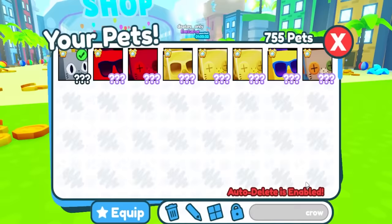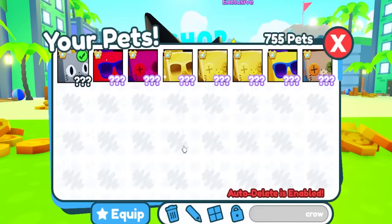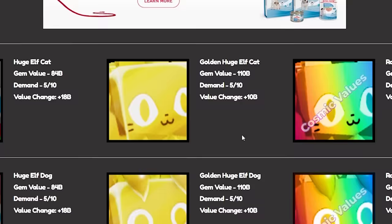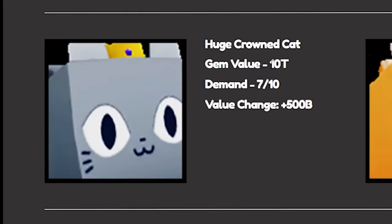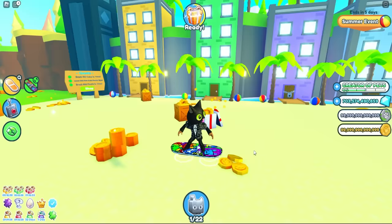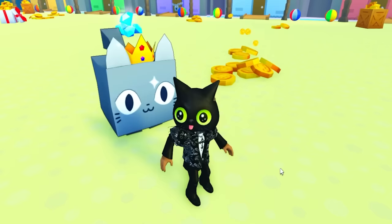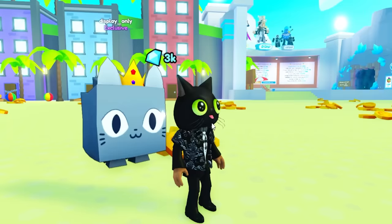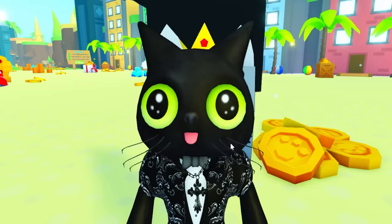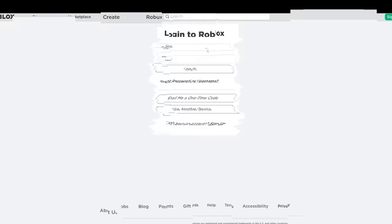If you guys come across this little cat with this head, you won't even think he's rich. About this crown cat — it literally has three separate OP enchantments: super glittering, diamonds three, and best friend enchantment. Let's check the value for that. The huge crown cat is valued at 10 trillion gems — that is a lot of gems.